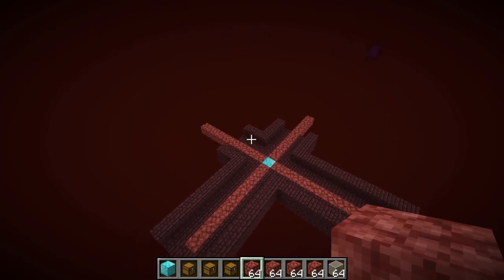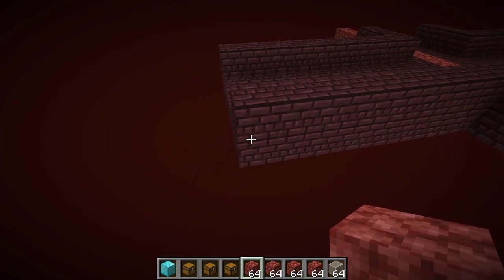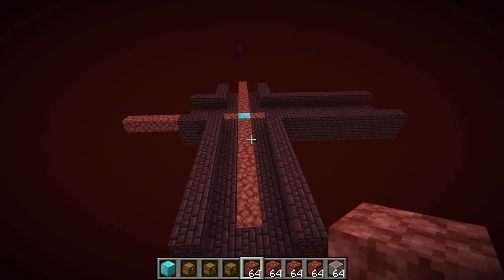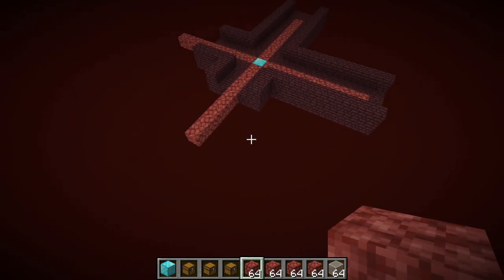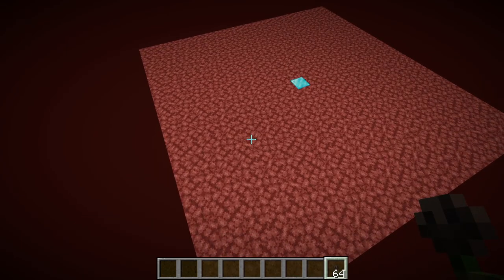So once you have that, you should have this area cut out. Then what you're going to do is get rid of all the nether brick here and fill this up with netherrack.